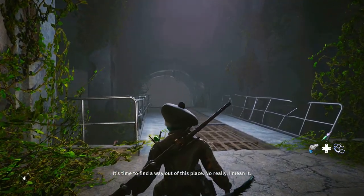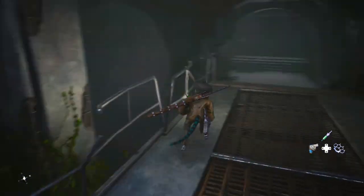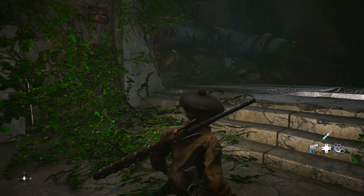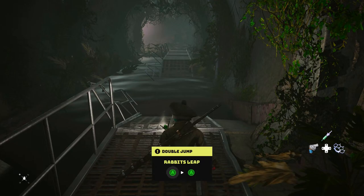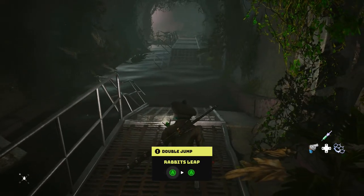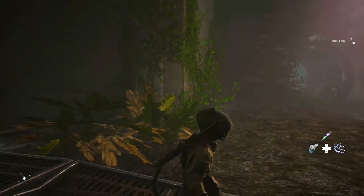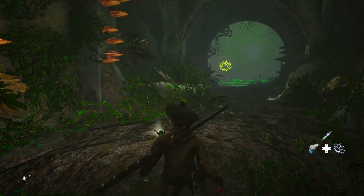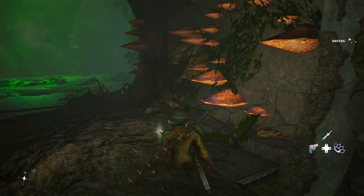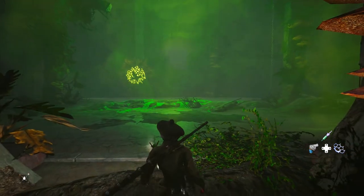I just fall down — full ragdoll. I'm running along and need to be careful. There's a tip: 'Rabbit's Leap' — I have to double jump, basically warning me not to touch the water. That's fairly common in games these days. There are what look like mushrooms growing on the cement walls, which is a bit strange.